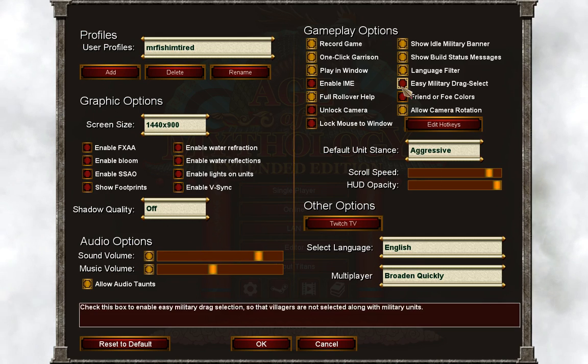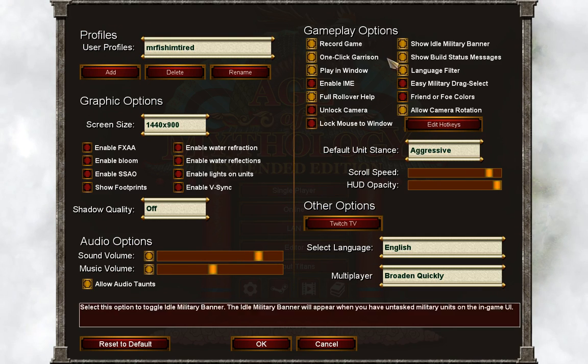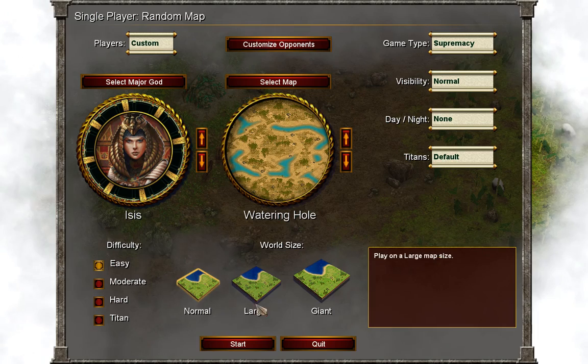One more thing: if you really want to reduce lag and you don't have a good computer, I really suggest you to turn off 'Unlock the Camera'. I'll show you what it looks like if you have it turned on — let's start a game real quick.